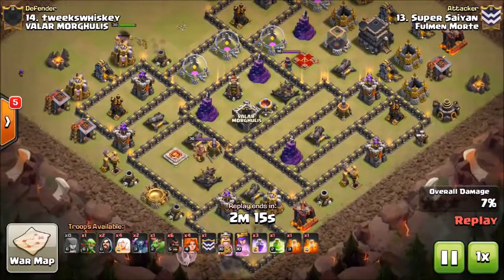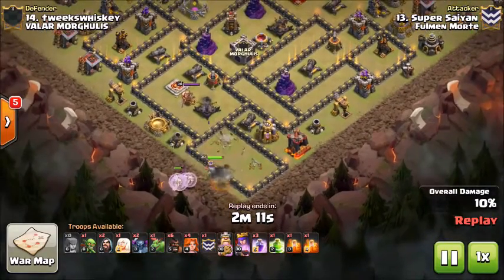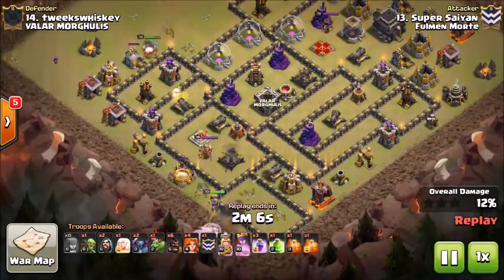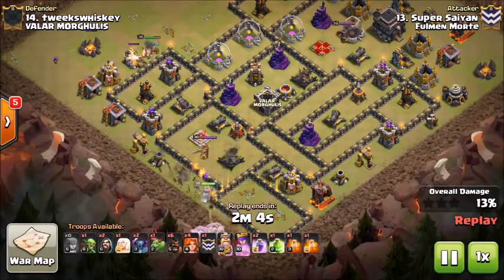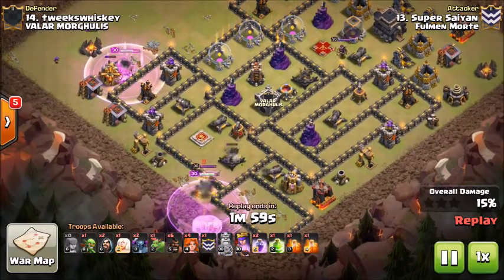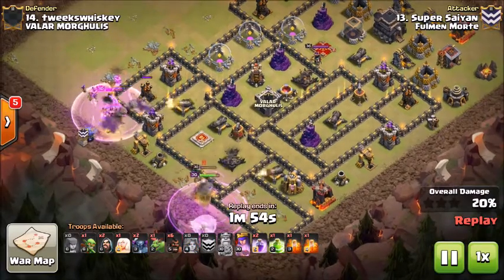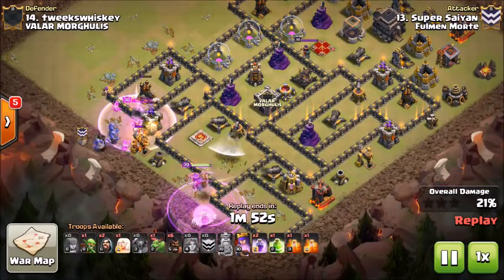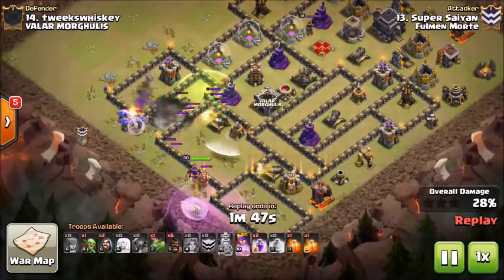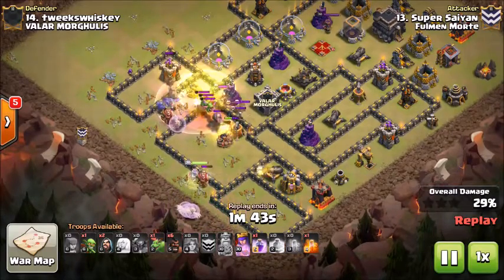He then gets the queen down on the bottom side, gets five healers on her so she can go ahead and start working towards the nine o'clock area of this base. As the barb king is taking out the trash on the outside, he gets a rage down as the barb king, the Expo, and the sweeper are working on that queen, so she is able to stay up and take out the enemy barb king. Then steps up to take out that Expo. As the king comes around the top side, he gets down a couple valkyries, a jump to the core of the base, and a healer on the bowlers with the two PEKKAs.